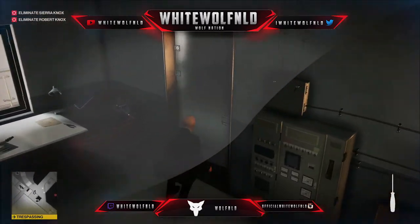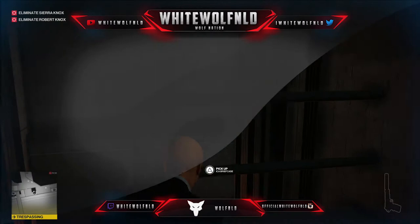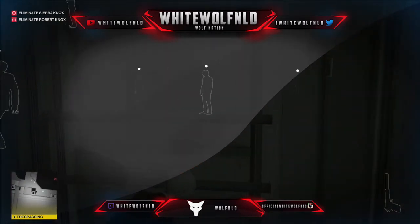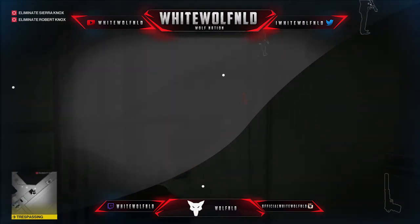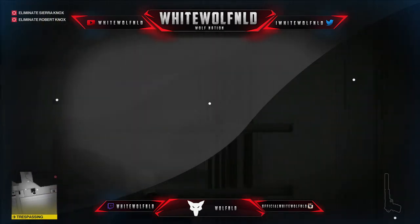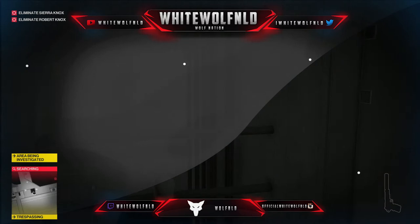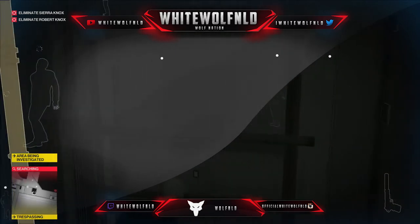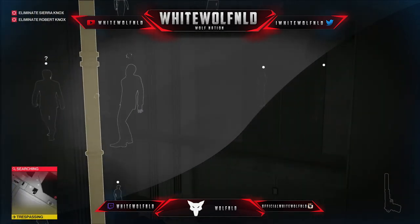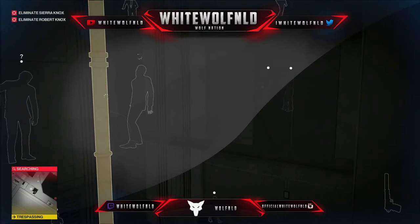We're getting really close now to the point where we can finally take our target out. It's going to take a little bit of time because he makes a large round every time — he goes all the way around the building, up to the upper floor, around, and then comes back down. Ideally you want to be ready for when he comes back down, otherwise you have to wait another five minutes or so.